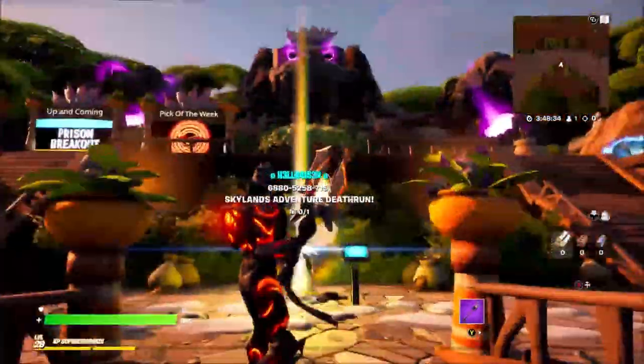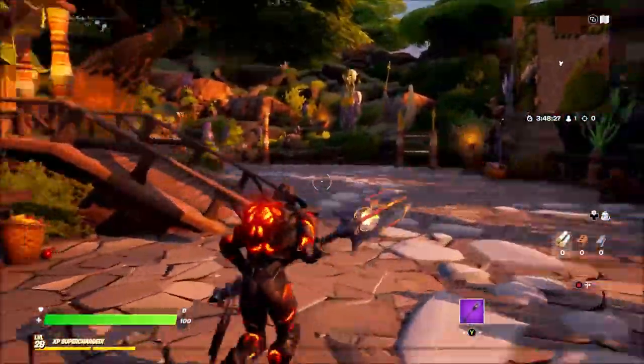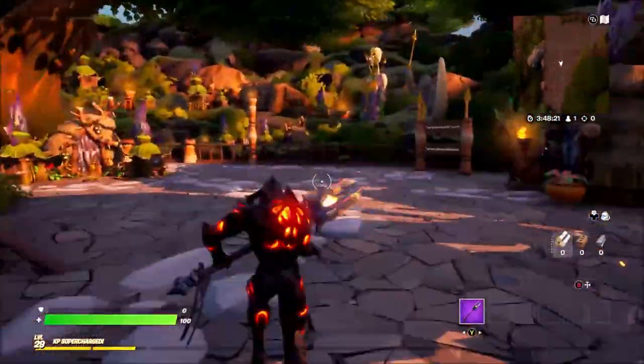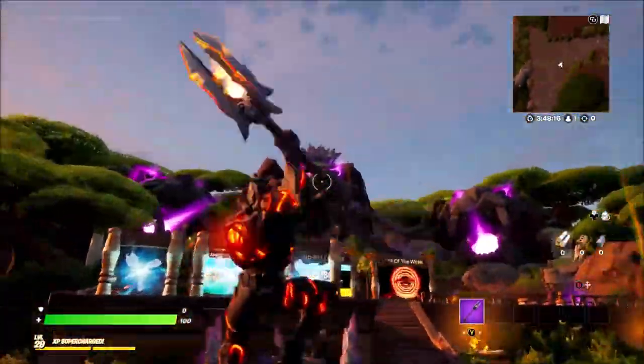What's up guys, how are the gaming here and welcome back to another Fortnite creative hub tutorial. This week's hub is made by Sunday and Trey — another awesome hub made by those two, they are really great people for making hubs and artwork. I'm gonna show you guys how to unlock the secret room which you will find just up there in this hub.